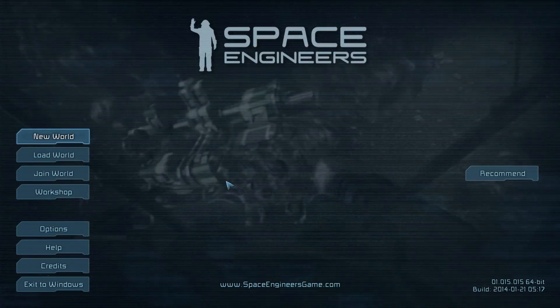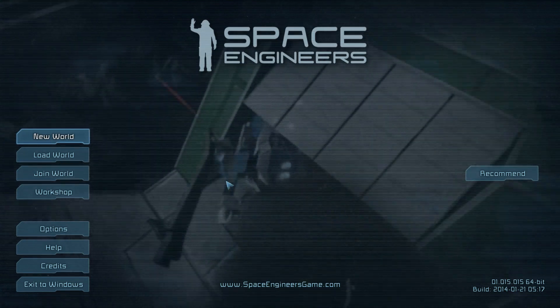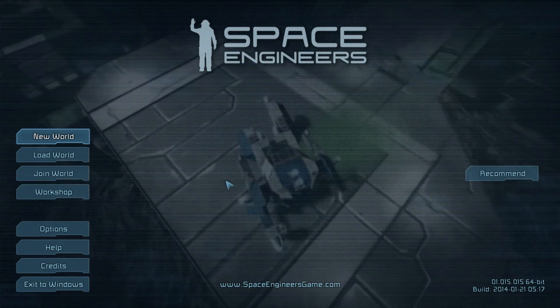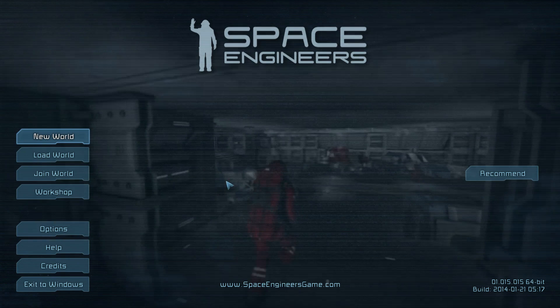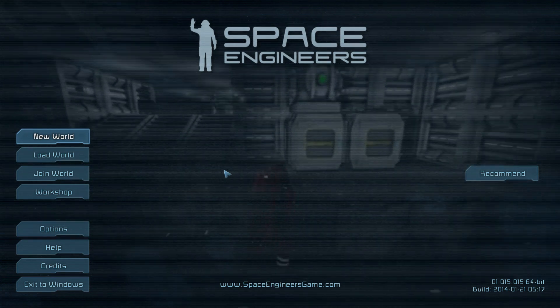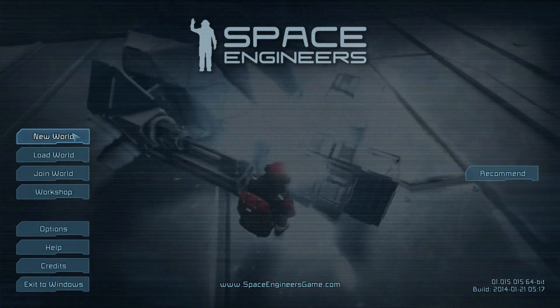Hey guys, this is Cole Drogoth here with another episode to show off a new game that I've been trying out called Space Engineers. It's a lot like StarMade if you've ever played that game. You have blocks, you build ships, the ships are mobile, you can blow stuff up. There are guns and all sorts of weapons, and I'm going to show you how to build a ship today.